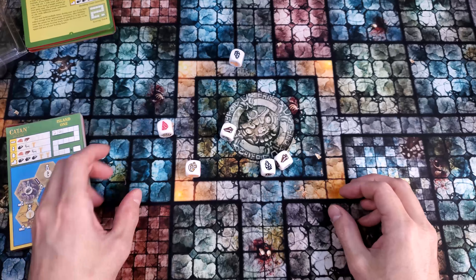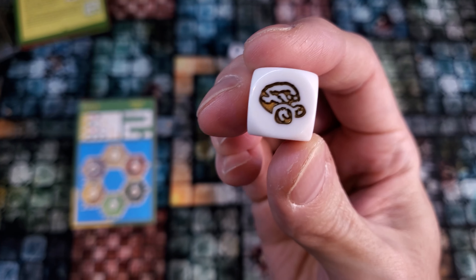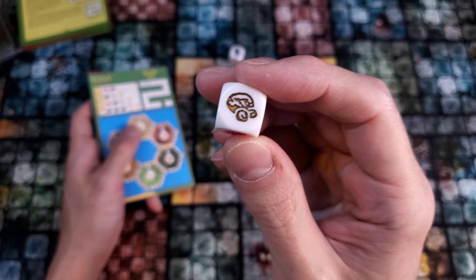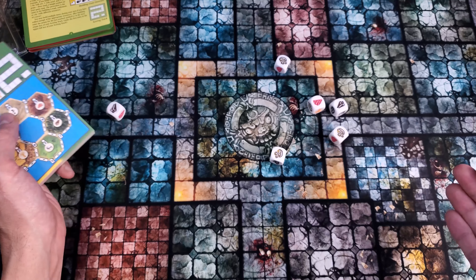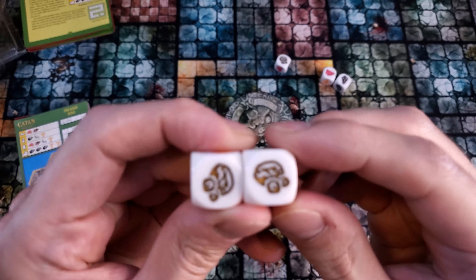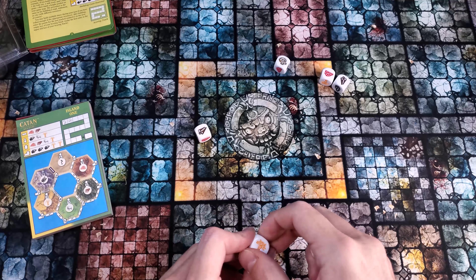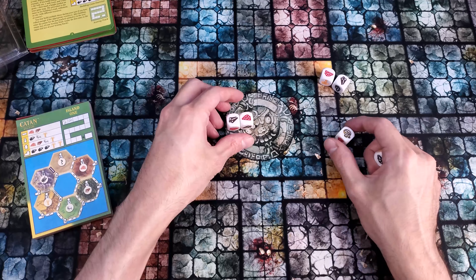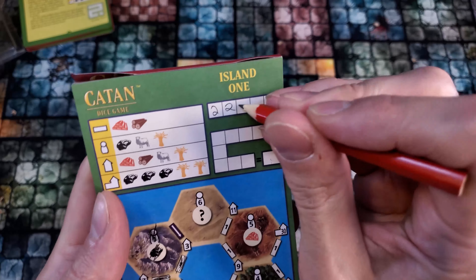Round three — one good roll and we have enough for yet another road. I haven't explained gold yet. Gold is not a resource used to directly build any of the buildings — it doesn't build knights, roads, cities, or settlements. However, gold can be used somewhat as a joker. What you can do is set gold aside; if you roll two gold, you can spend two of your gold to change them into any one resource. So we're trading two for one. With these two gold, I'll change them into a brick resource so I can use this lumber and this brick, giving me two roads for round three.